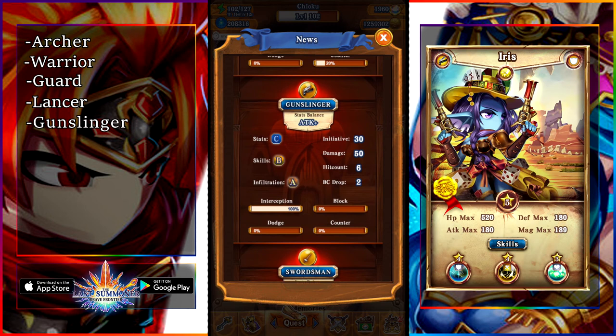Next up is the gunslinger. The gunslinger, just like the Lancer, is pretty average. Out of the three, I would definitely go with the archer over gunslinger or lancers, as all three excel in interception — the archer just has the best toolkit and the most attack, which is good for interception. However, gunslingers still are pretty good units.